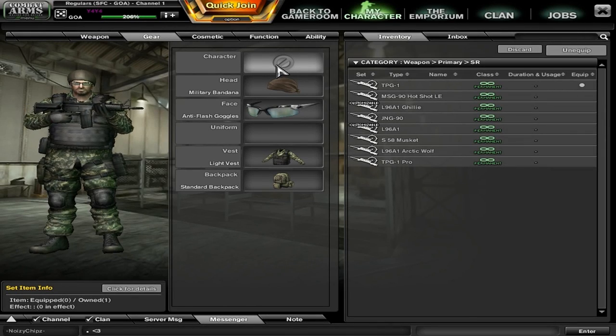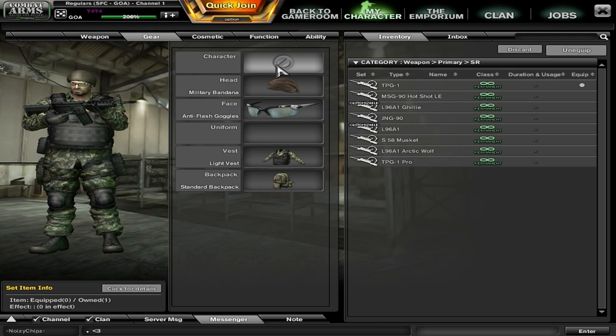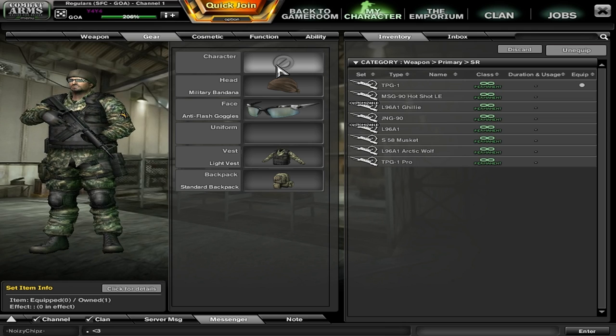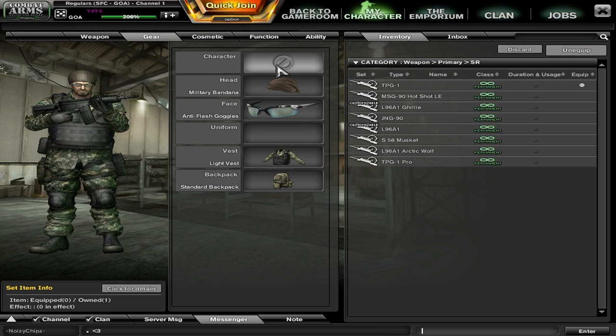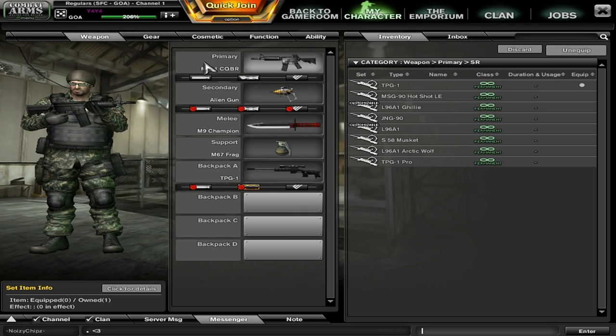Hey guys, what's up? I'm Y4Y4 and today I will be bringing you a video on my recommended setup for close-range maps. This is gonna be completely GP and versatile for everybody on pretty much any close-range map, from Junk Flea to Vertigo. Vertigo is a little bit longer range, but it'll still work there. Just any close-range map.